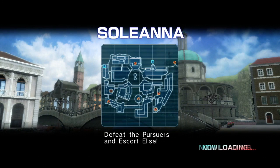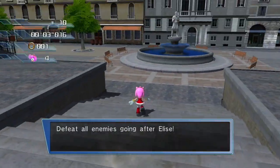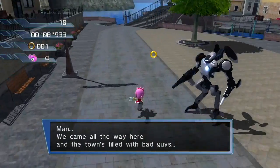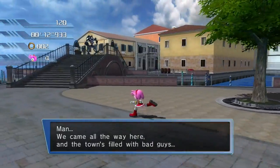Also, we get thrown straight into a mission. What I was basically going to say was I looked away, and thus when they got back to town I didn't know what happened - I was checking Discord, to be completely honest. So now we have a combat-heavy mission with Amy Rose. That can't go badly at all, right?